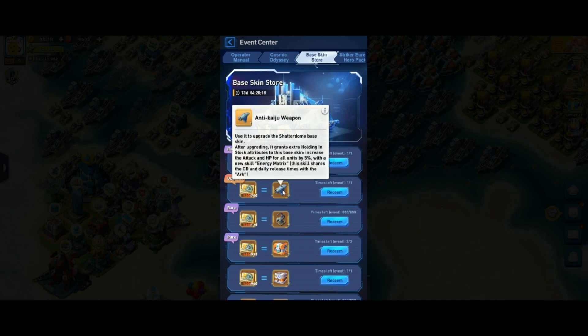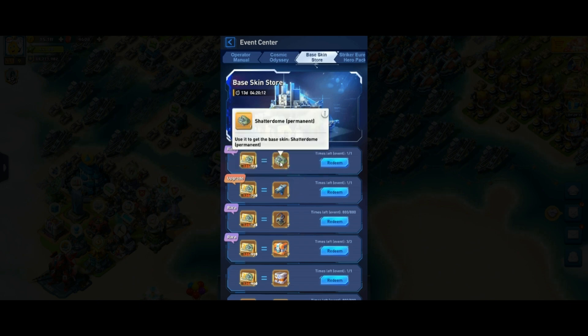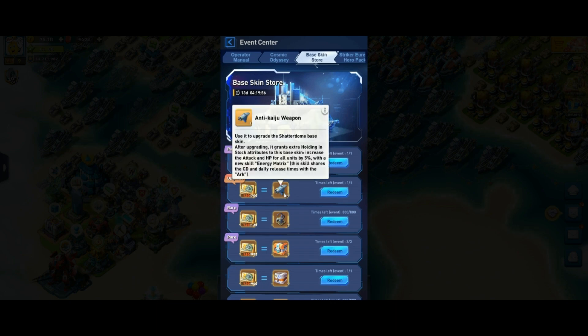The Anti-Caju weapon allows you to upgrade your Shutterdom skin to level two. Not all players agree that this is a good choice, but level two gives you more attack buff. I think it deserves attention, and if you have a big budget you can go for this upgrade.